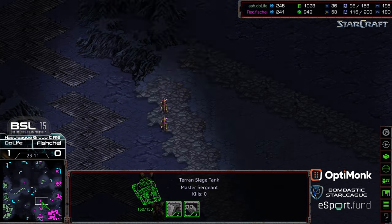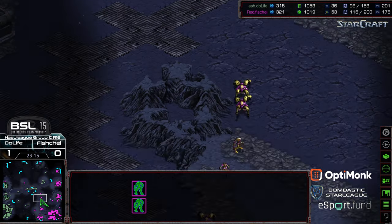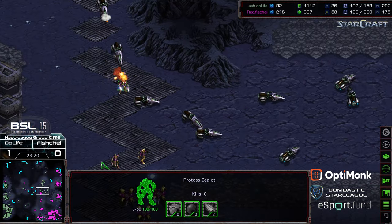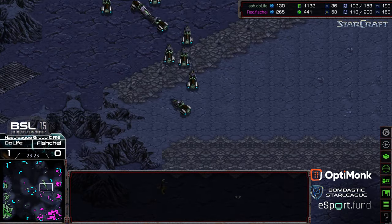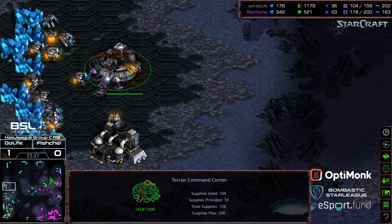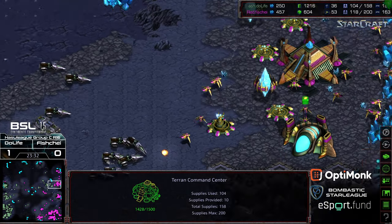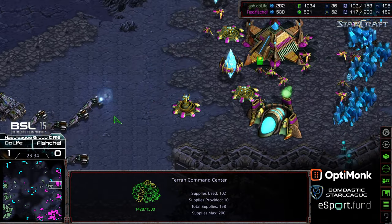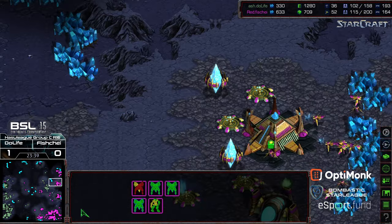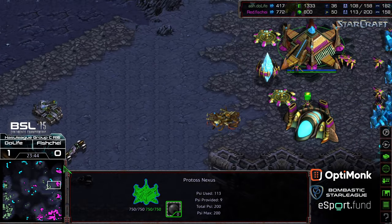More vultures wandering out with another grouping of siege tanks — Fisheye just needs to macro, macro, macro, and he should be okay. Troops running to cut off — looks like they'll run headlong into some vultures on a cutoff route. The natural expansion is mined out now for Do Life, so he's only mining at that nine o'clock base. Probes look like they're going to slip through.